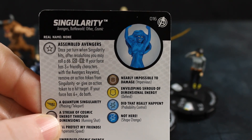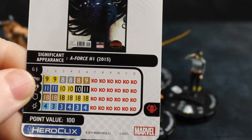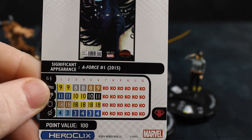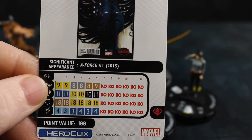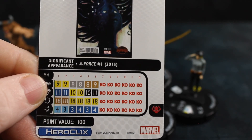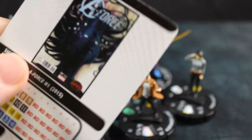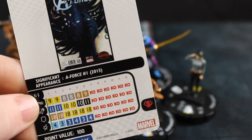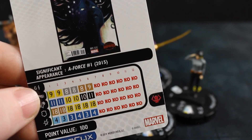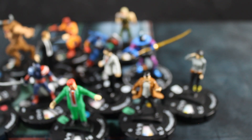Next we've got Singularity — I like the translucent blue. She's got Assembled Avengers trait, plus-3 and plus-6, and she's 100 points. In sealed, while you might want to keep her on those first couple clicks because she's durable, she doesn't have great movement or attack early on. If you don't have Telekinesis, push her to clicks 3 through 6 for more movement. She's got an 18 defend which really helps teammates. When I played against her, I just took her down hard and fast — you don't want her to reach Hypersonic Speed on her later clicks.